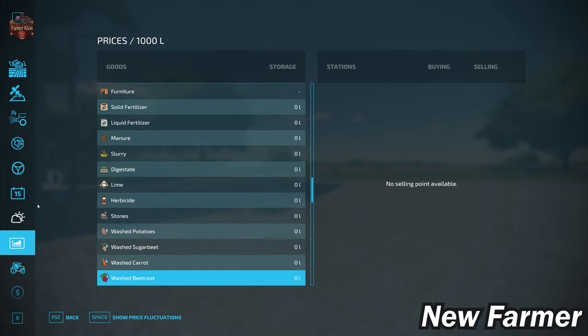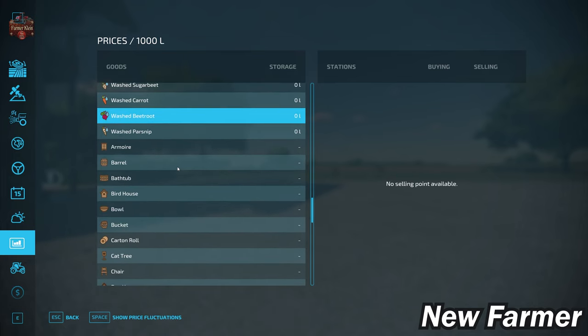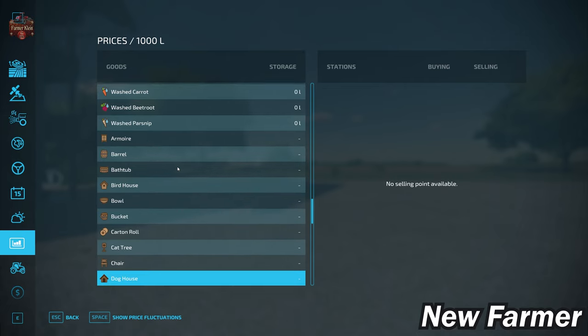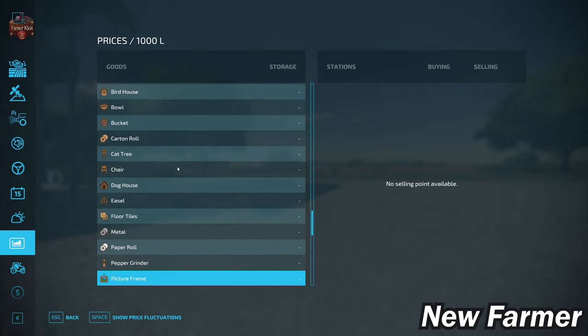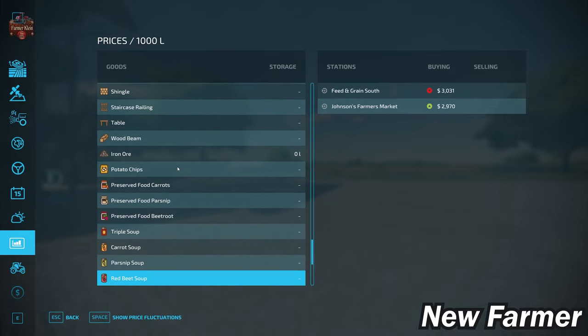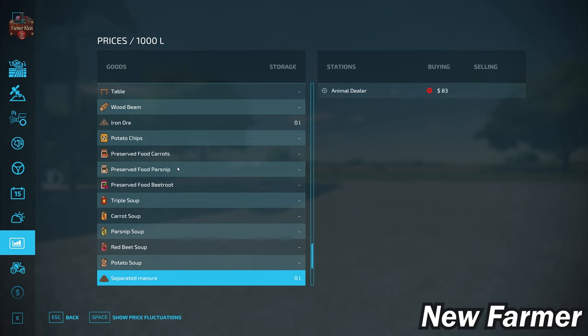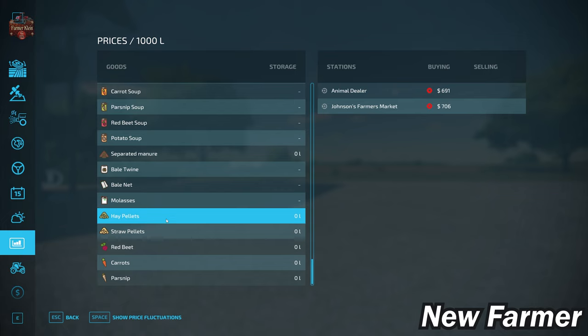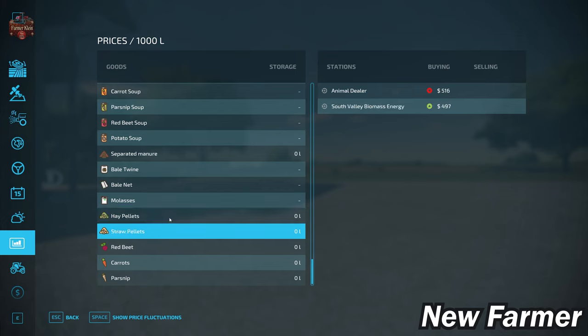With respect to the Farm Production Pack, we do not have the ability to sell any of our washed fruit crops. With respect to the Platinum Expansion, we do not have the ability to sell any of the platinum expansion production items. But we do have the ability to sell our Premium Expansion production items and crops. Also, if you are playing with Pumps and Hoses, we can process our separated manure. And if you are playing with Straw Harvest, we do have an area to sell our hay and straw pellets.